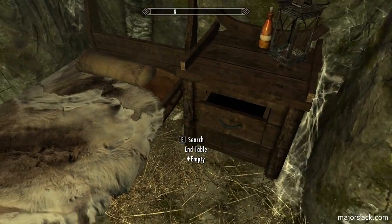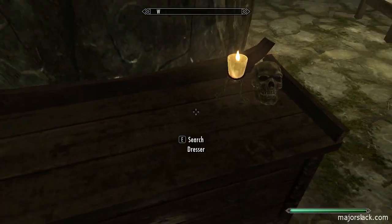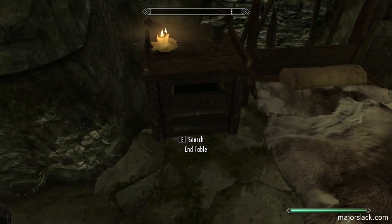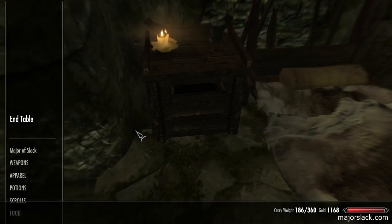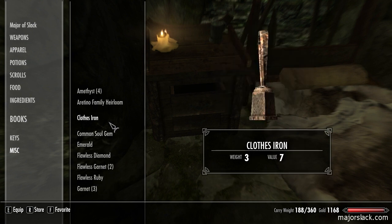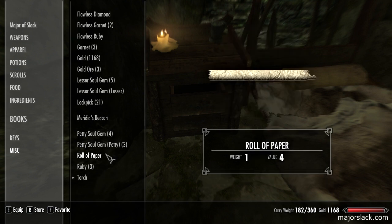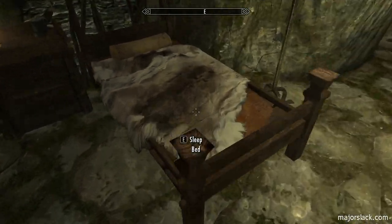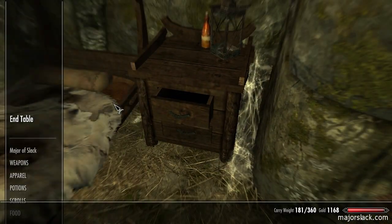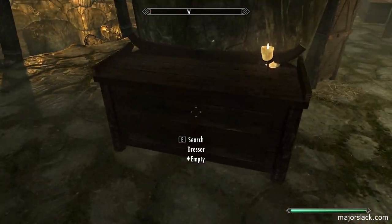I'm going to clear out the end table - take that stuff out, put it in somebody else's end table. There's also a dresser here. I'll take the thistle and tankard out; the dresser just cleared off. Take whatever's in the dresser out, and we'll put all the junk in this guy's end table - the clothes iron, the skull, and the tankard. I have a roll of paper here too - you can have that. A little gift from old Slack here - I'm your new roommate. In here are going to go all my ingredients, and over here will go all my smithing materials.